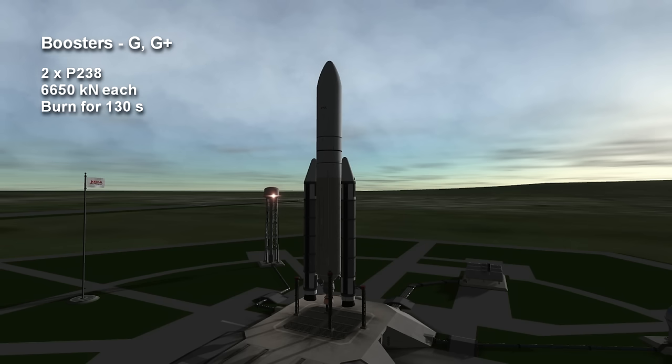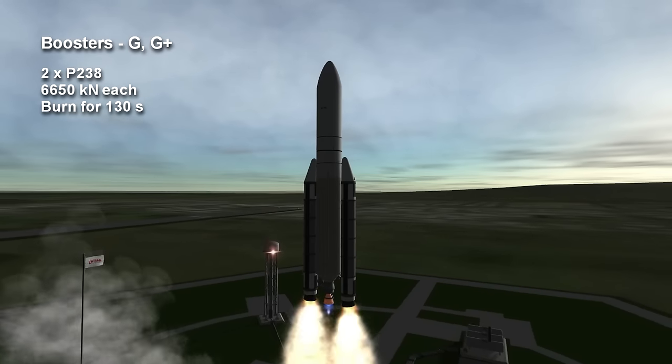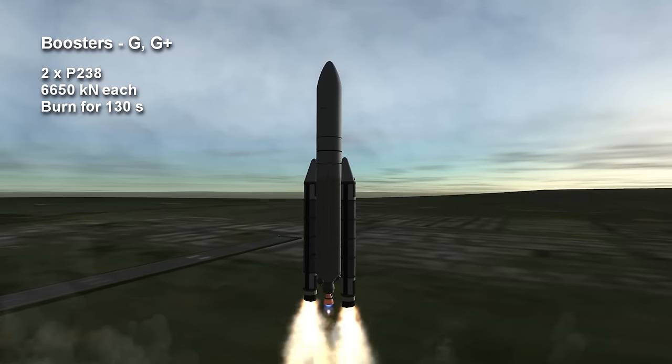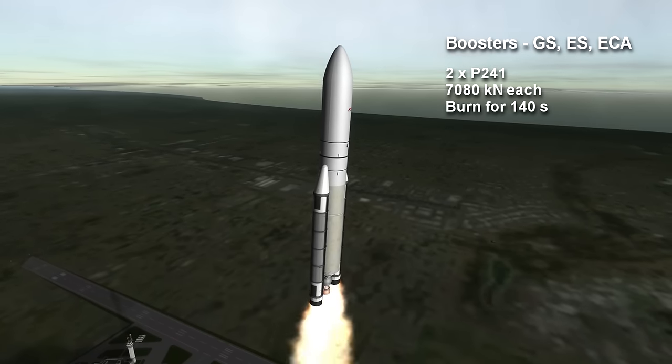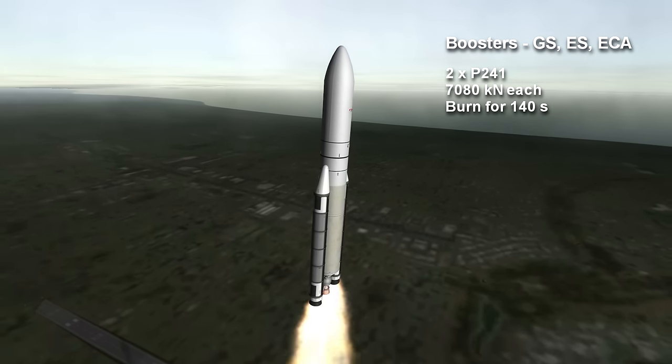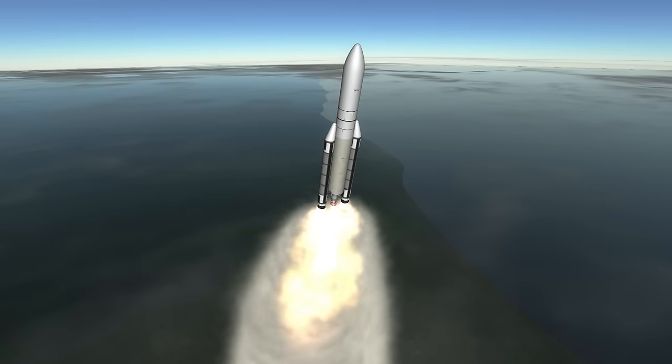The G and G Plus variants have P-238 boosters that last for 2 minutes and 10 seconds and provide 6,650 kilonewtons vacuum thrust each, while the GS, ES, and ECA versions have P-241 boosters which burn 10 seconds longer and have about 400 kilonewtons more thrust.